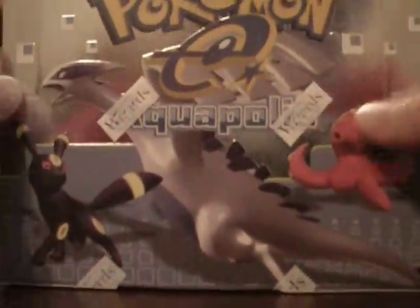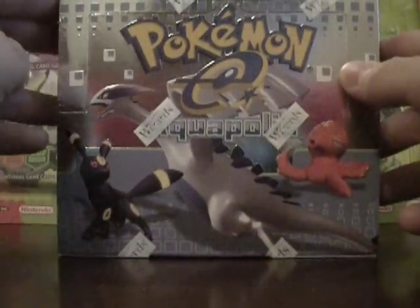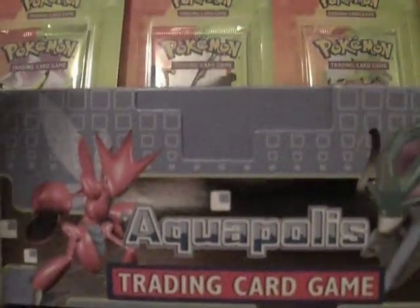Alright, I got you an Aquapolis box to open today. I'm probably not going to upload it for a few days. This is the Spreads Lafaule. I haven't really looked at the set that much, so I'm not expecting too much to be honest. I know there are three crystal cards in here, so as long as I get one, I'll be happy.